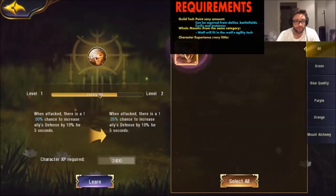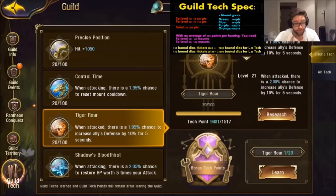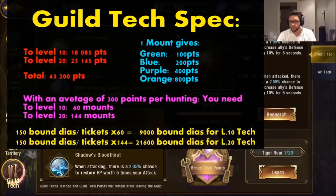Right now it's level one. I'm going to use this one — it's going to increase it. When you learn it, you use a little bit of your character's experience. I prepared a small spreadsheet you can use: to level up to level 10 you need 18,000 points, and to level 20 you need 25,000 points — that's a total of 43,000. One mount gives you 100 points if it's green, up to 800 points if it's orange. Using an average of 300 points per hunt, you need 60 mounts to reach level 10 and 144 mounts to reach level 20.